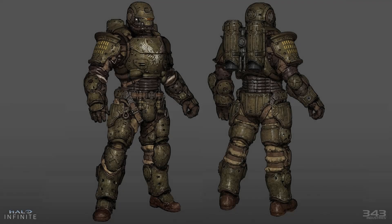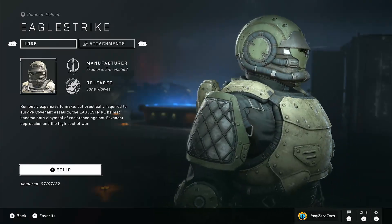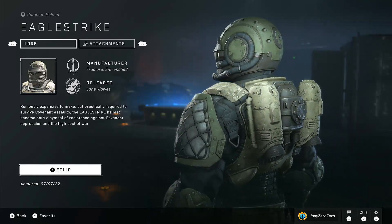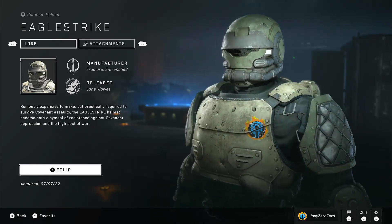Last of a series of energised plate armours issued to Unified Nations Security Confederation Special Forces, Eagle Strike is hardened against radiation, harsh environments, and the warped science of Covenant Arcanotechnology. Ruinously expensive to make but practically required to survive Covenant assaults, the Eagle Strike helmet became both a symbol of resistance against Covenant oppression and the high cost of war.